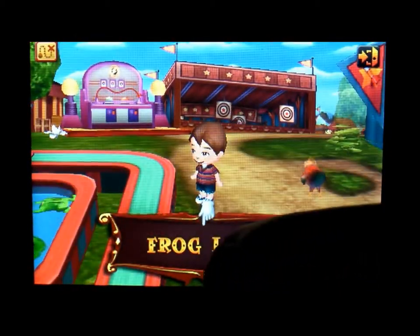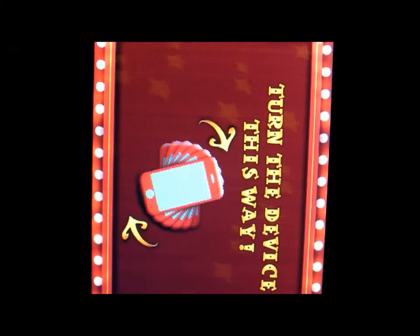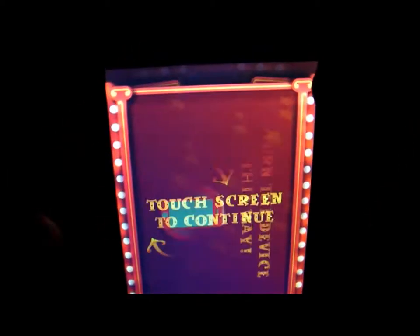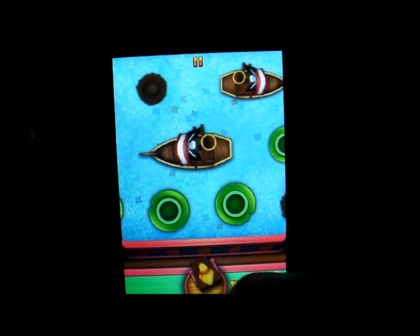I'm going to play Leapfrog, and for this one you have to hold your phone upright. What you're trying to do is get the frog on the lily pad, get the duck in the nest, and the cannon onto the boat. As you go further away, you get more points.